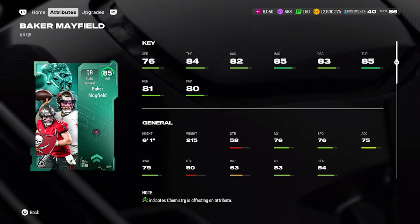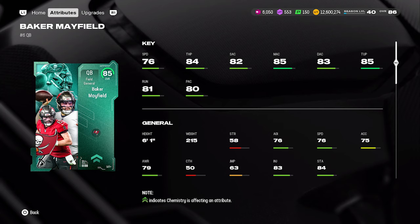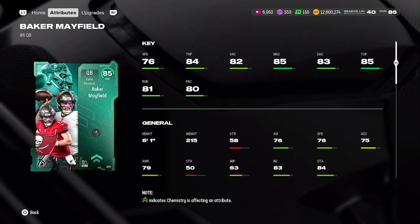Baker Mayfield — I hate when the Eagles allow a player to be a Team of the Week candidate, but Baker Mayfield absolutely deserves it: 347 passing yards, two passing touchdowns, and a rushing touchdown. Baker already has an 85 overall Team Builder champion card from early in the year, so he's not really due for an upgrade compared to a Jared Goff or Sam Darnold. Who might be the MVP for the first month of the NFL season? He deserves an upgrade — will it come from a promo or from Team of the Week? Who knows.